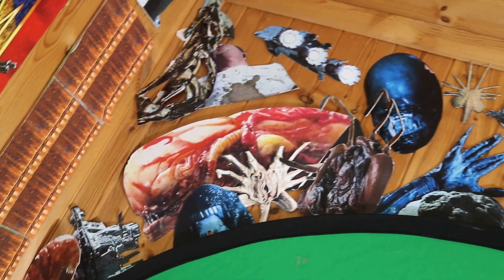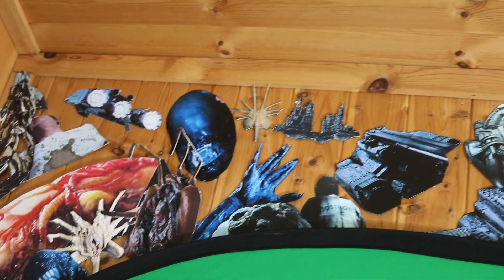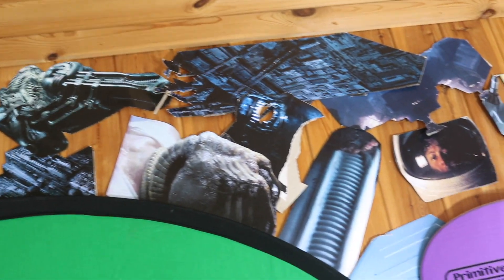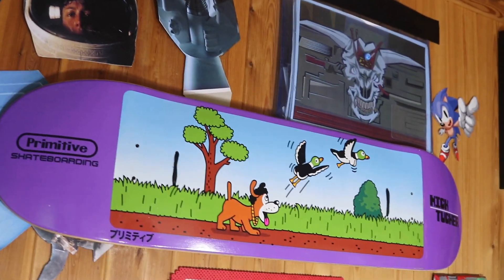Then we move more into the Alien films — a chestburster, the alien himself, the Nostromo and all its cargo, the space jockey, the chestburster and the mouth of the alien, and Ripley and that sort of stuff. And I've put my skateboard on the wall — that's still there.